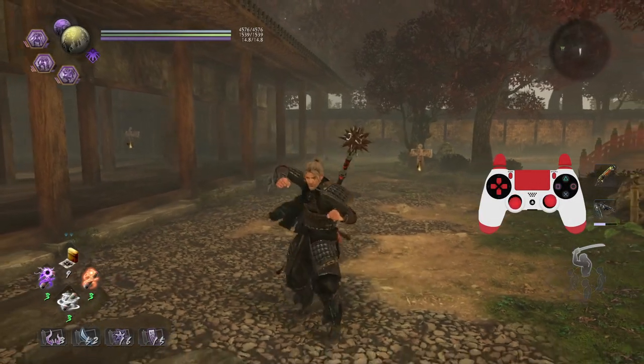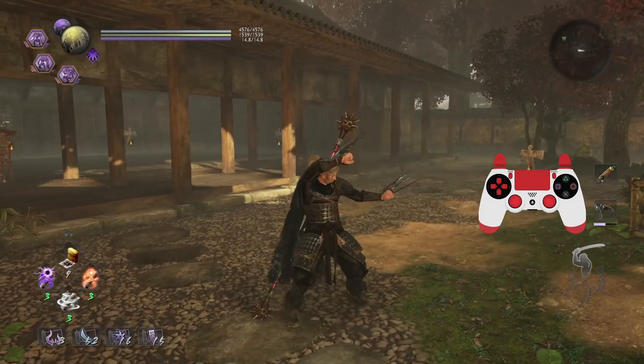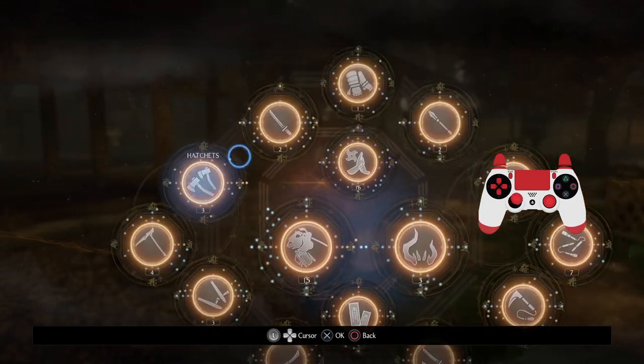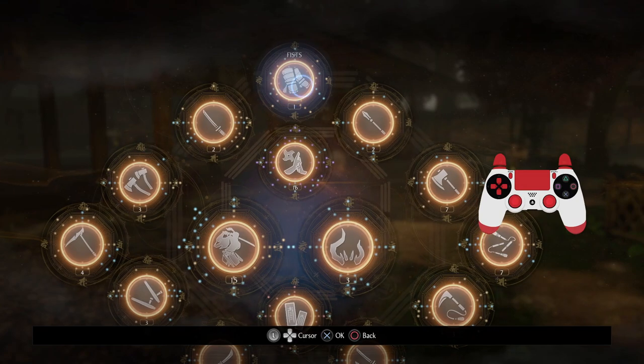Hey folks, welcome back to another lesson. I'm going to gloss over the various hidden skills, starting with fists and going all the way around, so it won't be the same order as the last video. Feel free to skip around to see what each weapon has. Let's get through the fists.